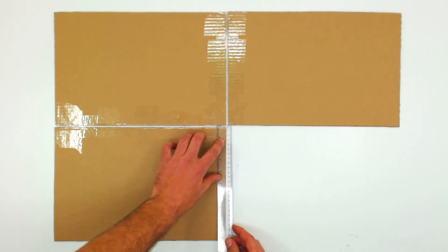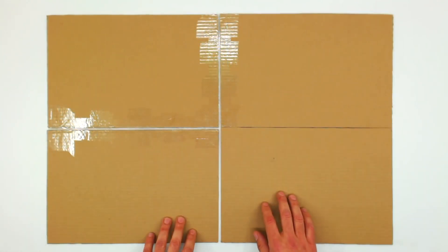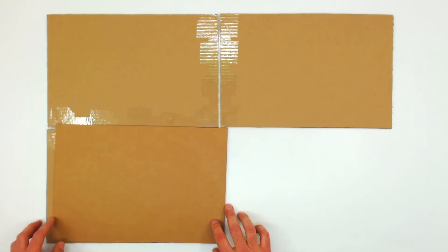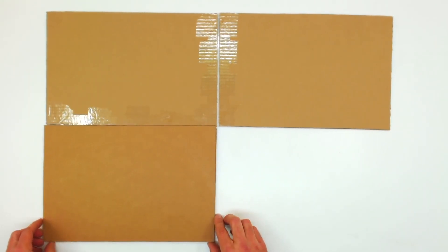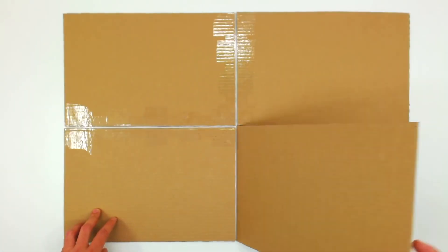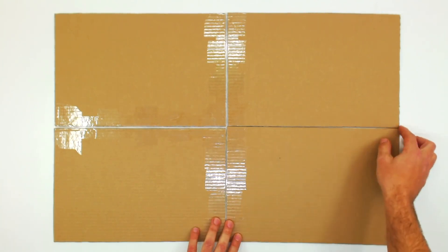For the fourth sheet, we will have to cut a piece 36 centimeters wide, but this time factor in the height measurement including the gap left by the tape. Now fold this piece on top of the one on your left and tape it together. After checking that it folds well, reinforce the joint by adding more tape. This is how all the pieces should look like once they are all joined together. Check that all the joints are well taped. Once this is done, the base of the board is ready to start working on it.